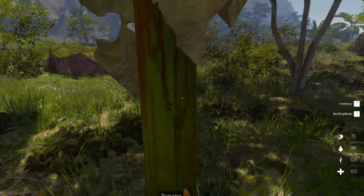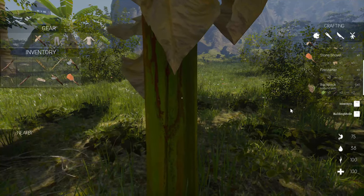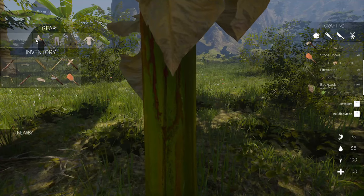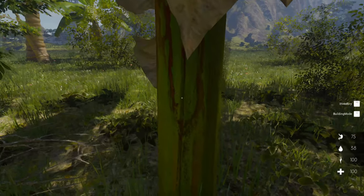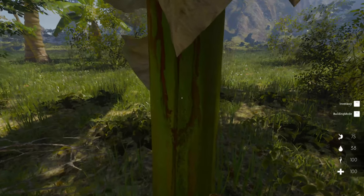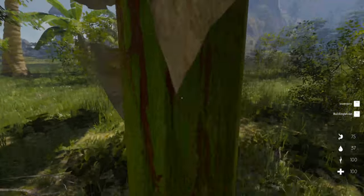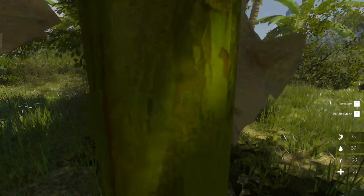Last time I played, they had those bushes really easy to find. Now I'm not seeing them. Let's try to chop down one of these — it's a banana tree. We need the axe. Let's try that. That's not hitting it — why is that not hitting it?